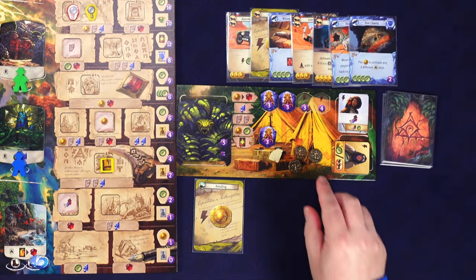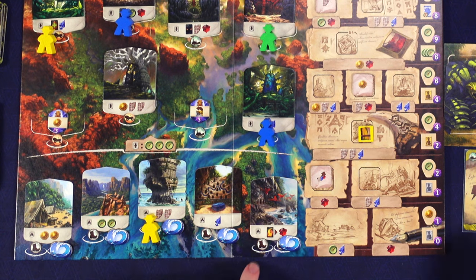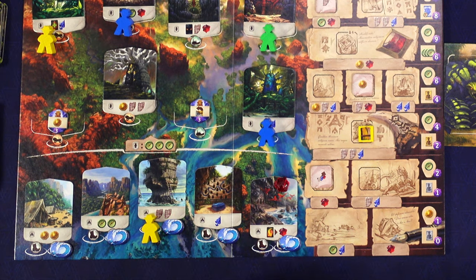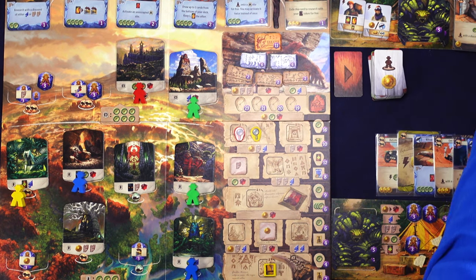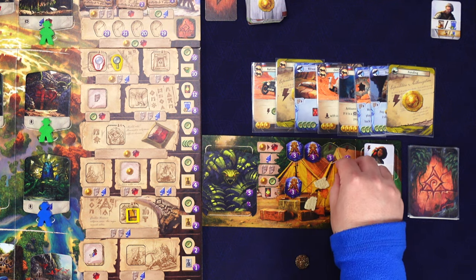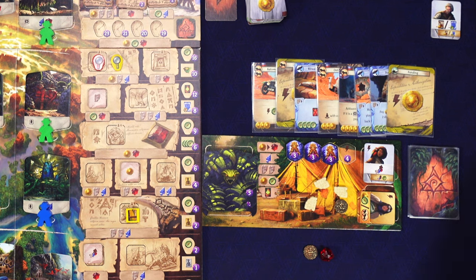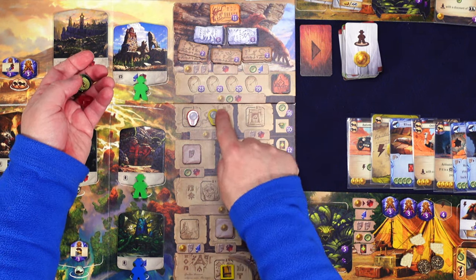Playing star charts in our play area lets us pay one to activate any two different campsites. I activate this site to discard the funding in my hand and gain a gem, and I'll also get two more tablets which I can trade up for arrowheads. The rival goes and occupies a space with a coin. To continue research I need a coin, gem, and compass - I use an assistant to gain a coin and compass.